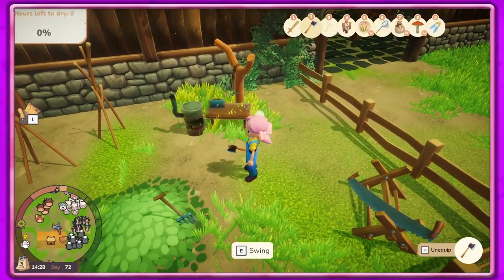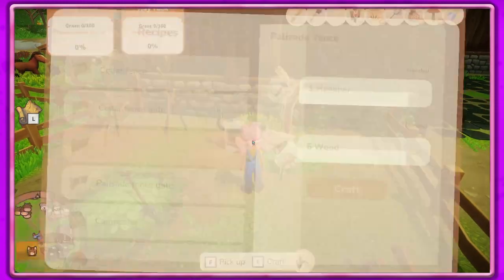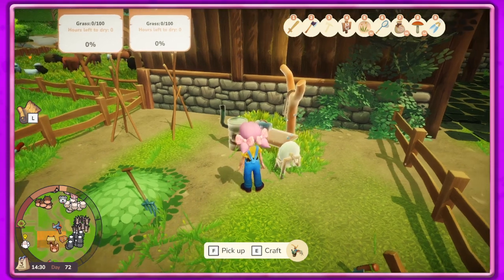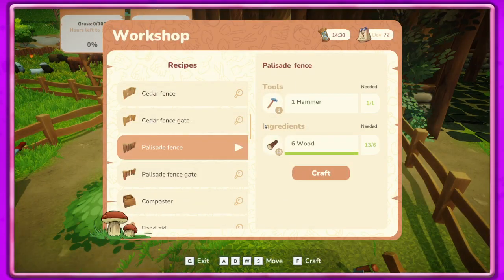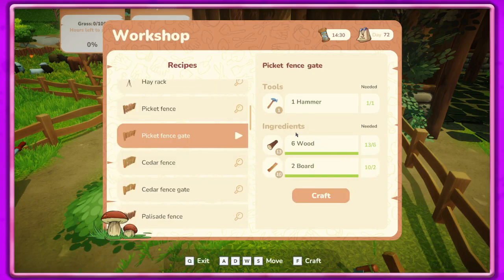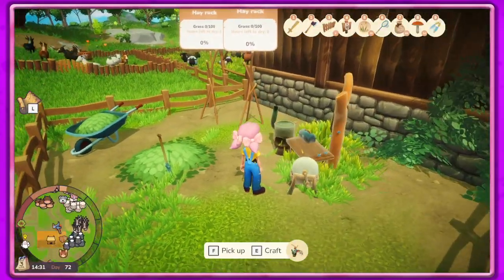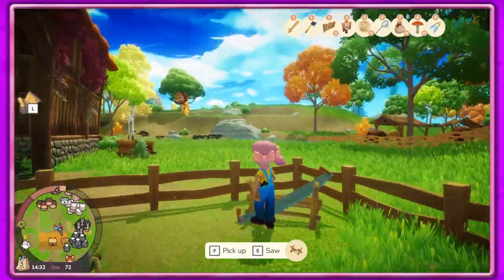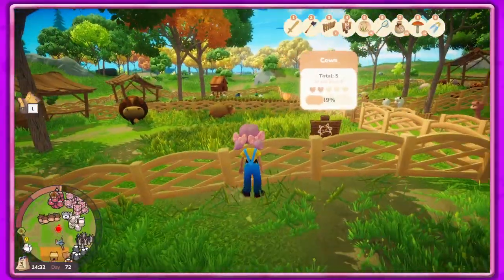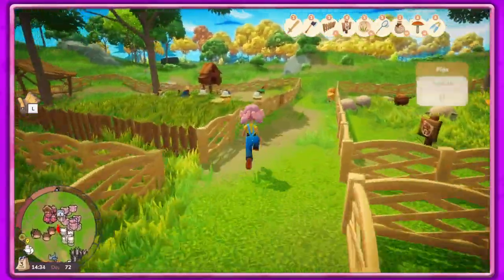Hey guys, it's Petunia Gal and we are back in Everdream Valley. I've been busy — I want to make more of the picket fence. I've been chopping down wood getting stuff to make fences. I still don't know if this is enough, but I did extend these pens here and everybody has a bigger space, which is super cool.